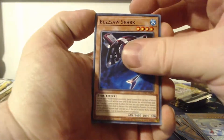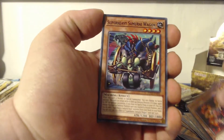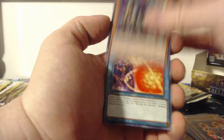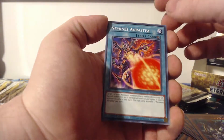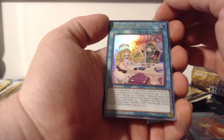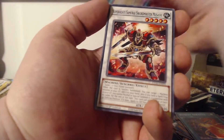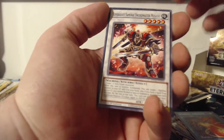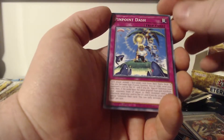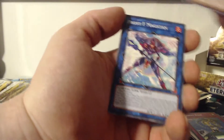Hopping into this next pack: Buzzsaw Shark, Crimson Resonator, Super Heavy Samurai Wagon, Nemesis Adrasti, and Madolce Salon as an ultra rare — not bad at all. We also have Musashi, Pinpoint Dash, Salamangrate Zebroid X, and another Proxy F Magician.